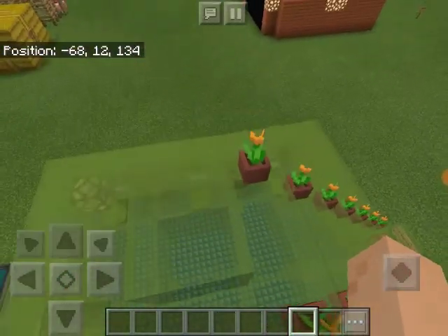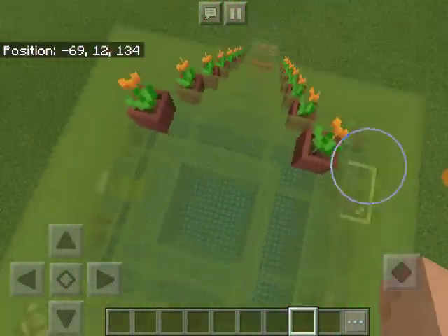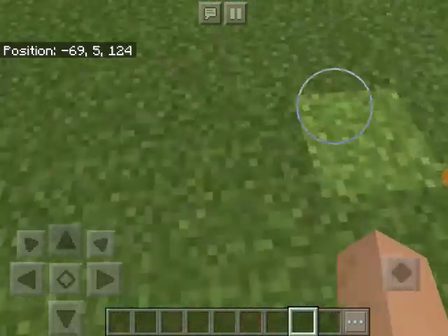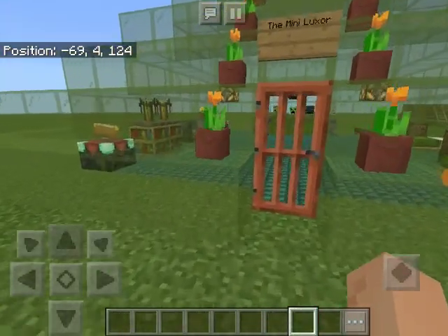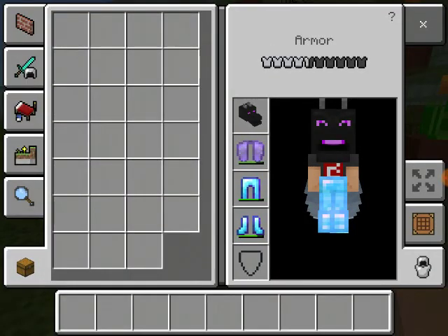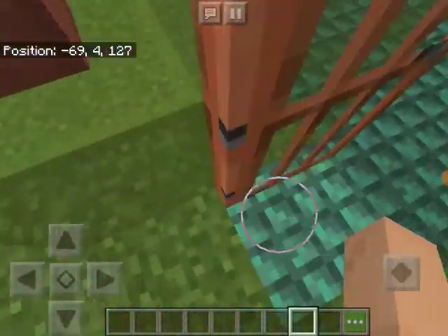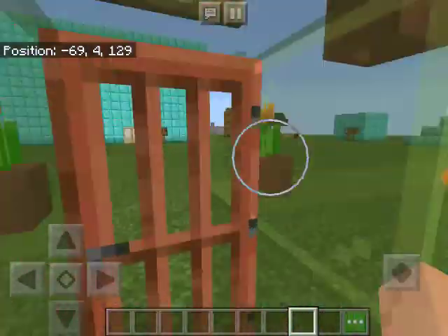Up here you can just keep climbing and there's a bunch of flowers. I have an elytra on — see my light track. Here is the door, pretty cool door.